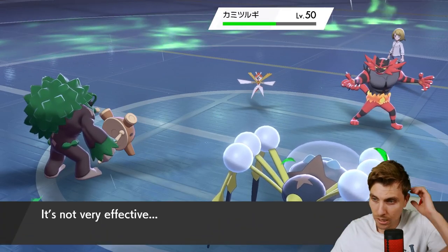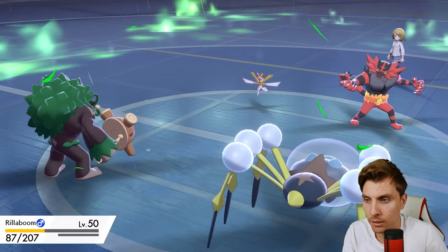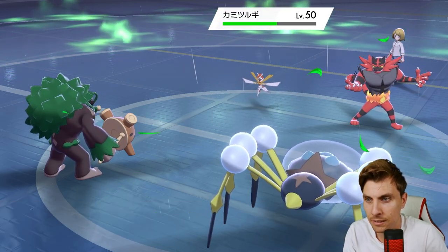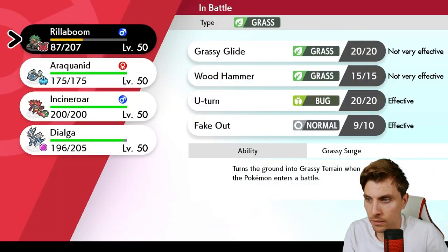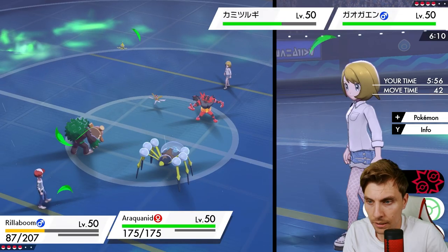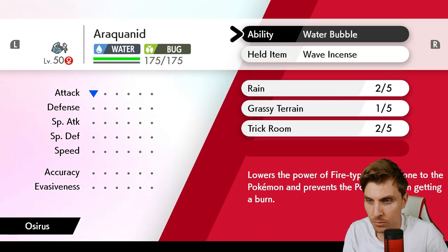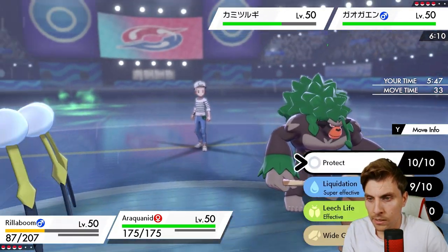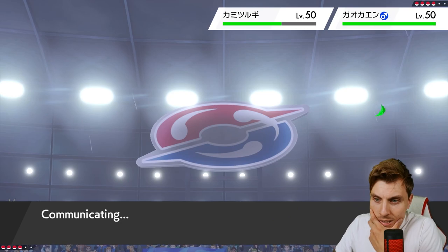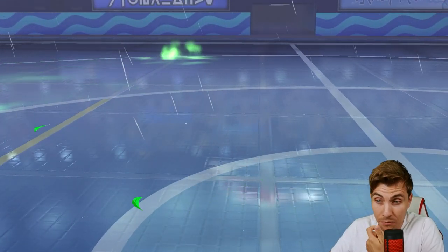We're not in an amazing spot, but the health restoring is decent and we probably want to protect. Getting Incineroar in - how many turns of Trick Room have we got left? Two, okay. I can't afford Araquanid to take a Leaf Blade, not under Grassy Terrain, even if it is Intimidated.